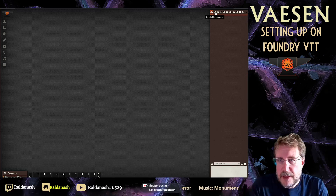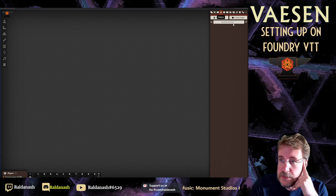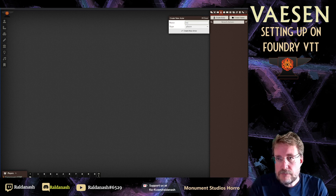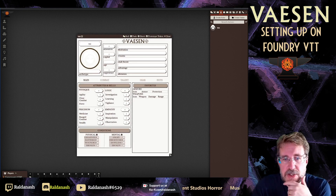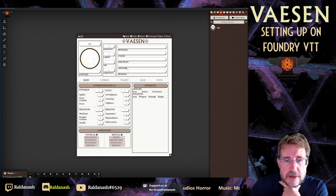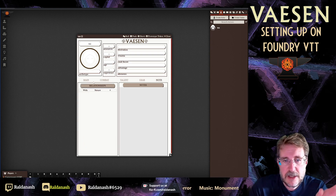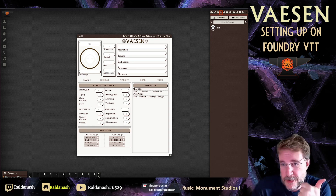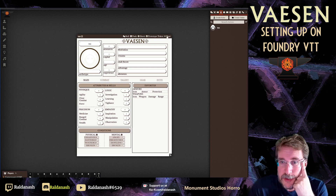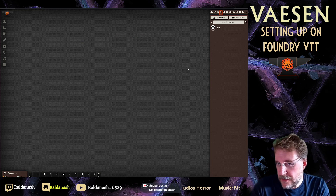At this point I have the system installed but not the content module. The system already allows you to go to Characters and create a character — you get the character sheet here and you could actually play with this. You just have to create all the gear, talents, and everything yourself. I've actually set this up entirely myself before, first on Fantasy Grounds and then on Foundry before the official systems came out. It's possible, it just takes time.